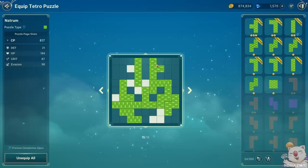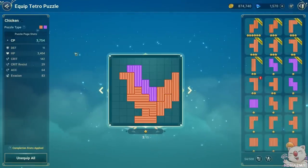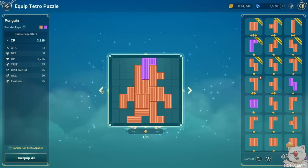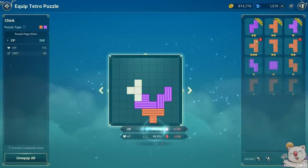If you completely fill a single puzzle, you gain at least around 3,000 character power based on the blocks you used — a massive upgrade to your overall account. As you can see, a single completed puzzle can give you 10 times more power than just tossing blocks all around the different books you acquired. So I recommend you check all your blocks and try to see if you can at least fill one Tetro puzzle and gain those benefits.